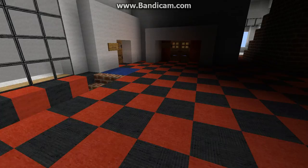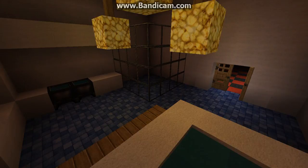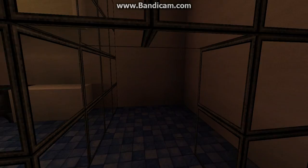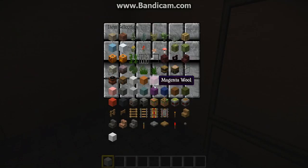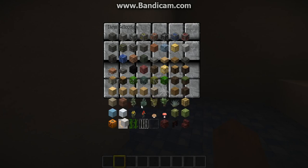Over here is the bathroom, which has your little sink, a spa I guess you could say, and your little shower — which I might quickly make more realistic with hot and cold settings.